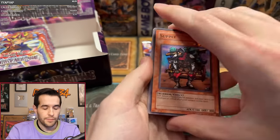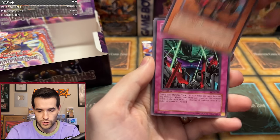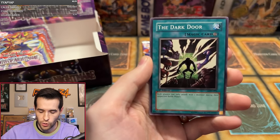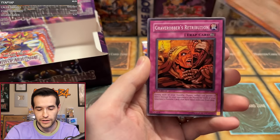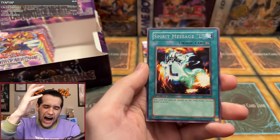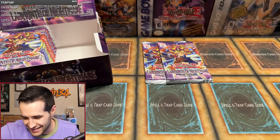Been a lot of one packs today. Let's see if the three pack can do well — we started with a three pack and got an Ultra. Supply, Blind Destruction, Scroll of Bewitchment, Rock Spirit, Portrait Secret, Dark Door, Grave Robber's Retribution — and oh no, not that Spirit Message... the Spirit Message L! Oh, please no. Okay, just the first pack — we can recover from this. I have to drink some water.